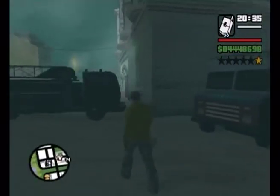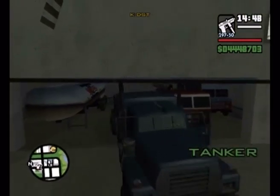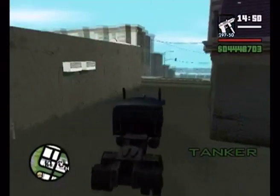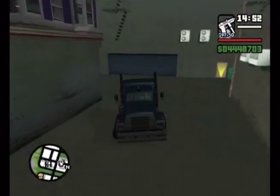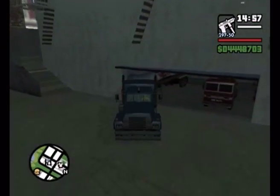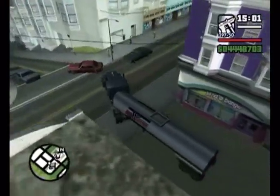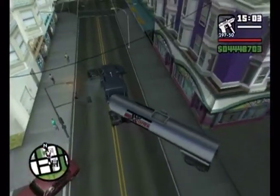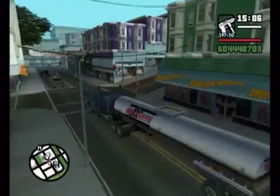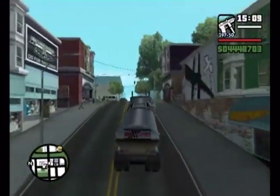It was a tricky vehicle to get because you only had the Doherty safehouse garage you could possibly store it in, and even that's too small, so it got really tricky. I'm going to show you how to get the trailer out of the garage — it's quite cool. I have my own personal truck with the tanker trailer. I can just take it wherever I want and connect it.